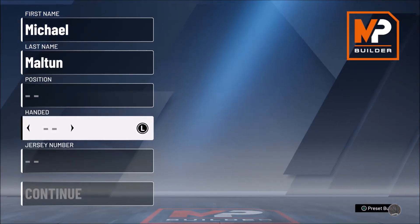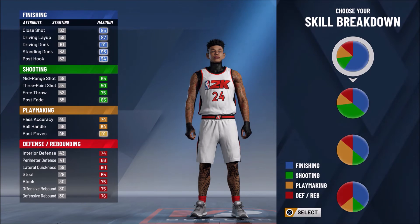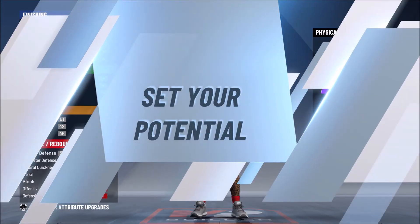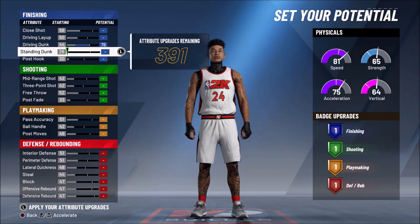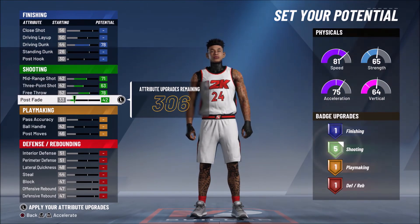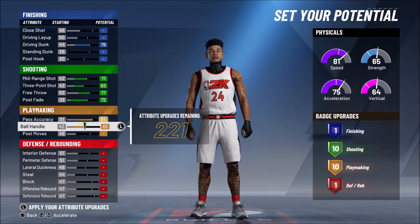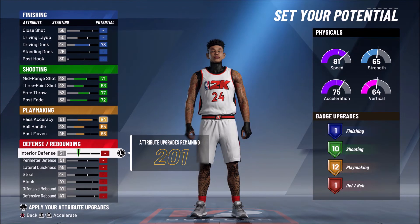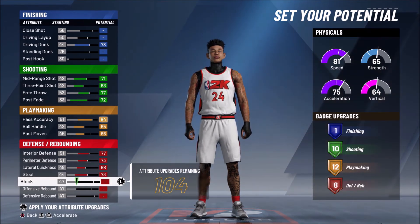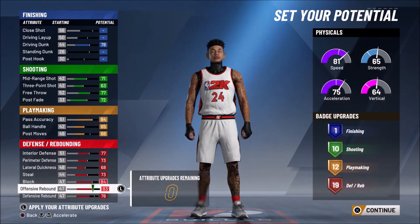I personally chose lockdown takeover — if you watch any of my videos you know how much I love it. The next build is the playmaking glass cleaner. This build is so toxic I honestly sometimes don't even want to run it. It's pretty much a 6'7" two-way slash and playmaker — make your player a power forward, do the yellow and red pie chart, and copy the attributes exactly as I have them. You're only going to get one finishing badge, which isn't a big deal because you're going to be a complete lockdown defender on this build.